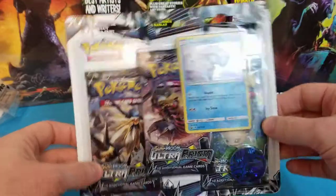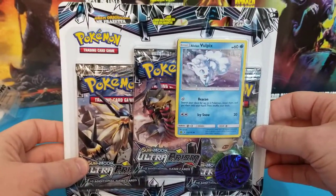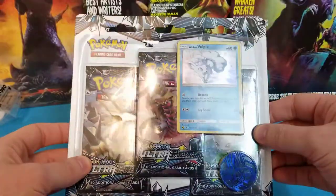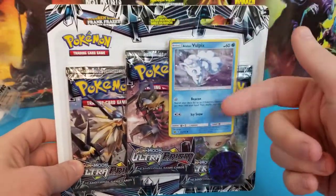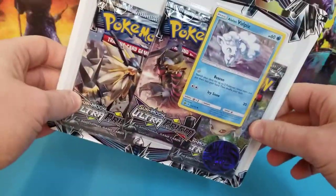I picked up this blister pack at Target for about $12-$13, and so I thought, hey, let's give it a crack because I'm going to need that promo in there. If you guys haven't already, like, subscribe, hit the little bell at the bottom, follow us on Instagram and Facebook for all sorts of Dwarven Kager shenanigans.